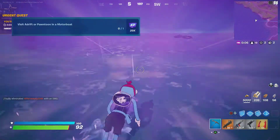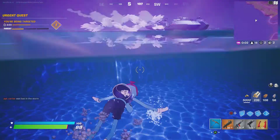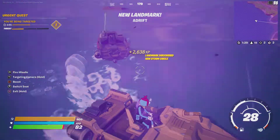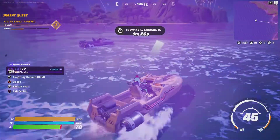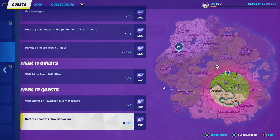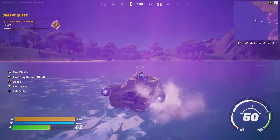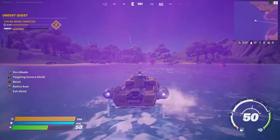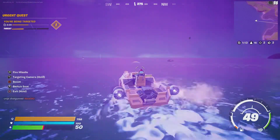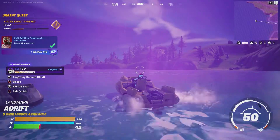For the visit Adrift in a motorboat challenge, I went all the way into the storm to Adrift, which is off the coast. One thing to note: it won't give you the challenge credit automatically when you hop into the motorboat — you have to drive away and then drive back, and then you'll get it. I didn't know that at first but did end up finishing the challenge.